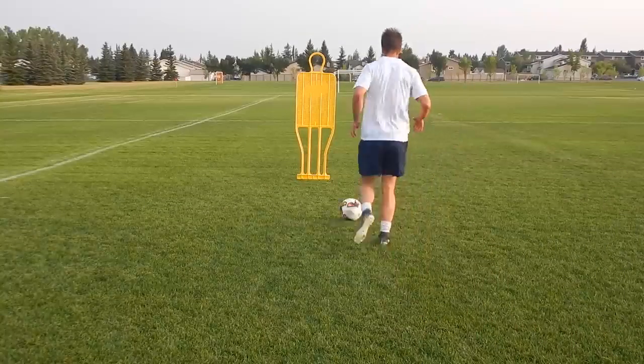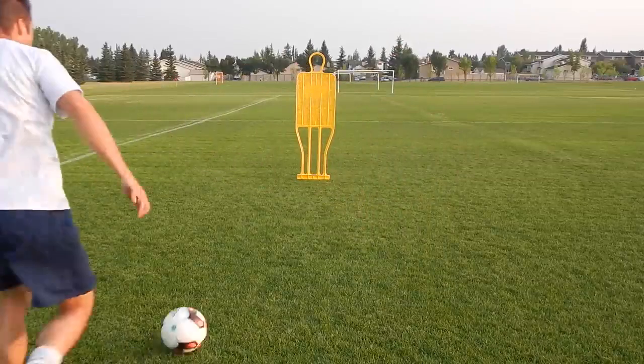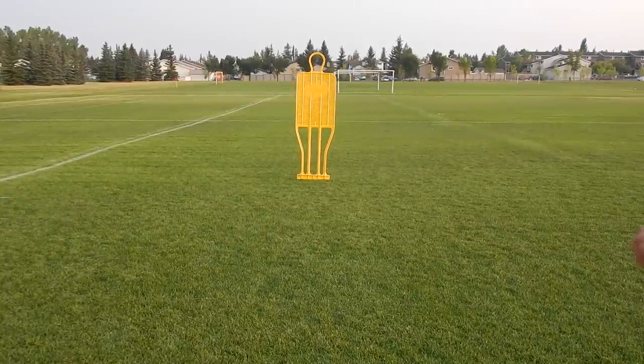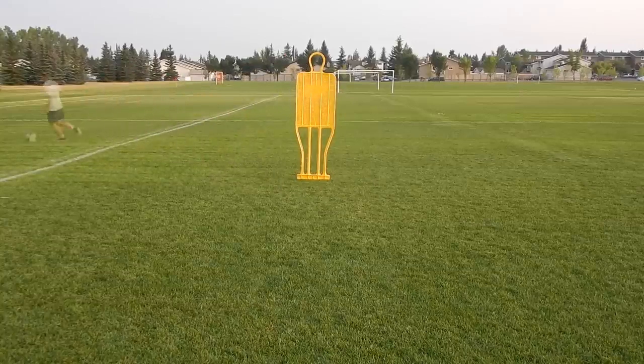Move number three is an outside skip. This is a move I use all the time when I'm playing. Instead of the change of direction where you were taking your touch at about a 45 degree angle, here you're going at a 90 degree angle, basically avoiding the lunge of the defender — getting away from him and then quickly moving past him.